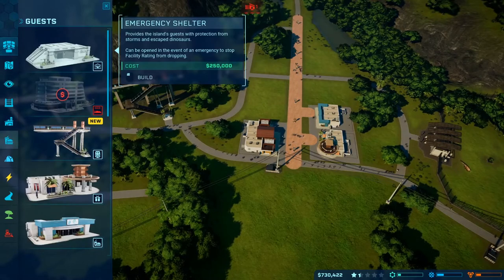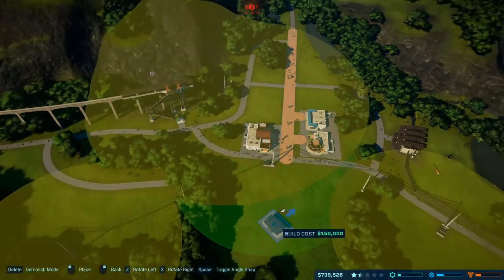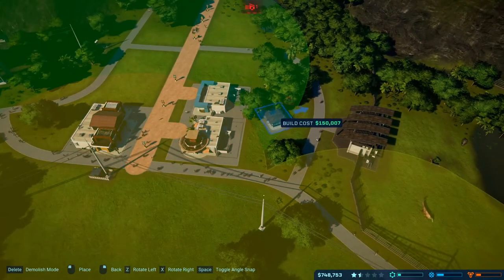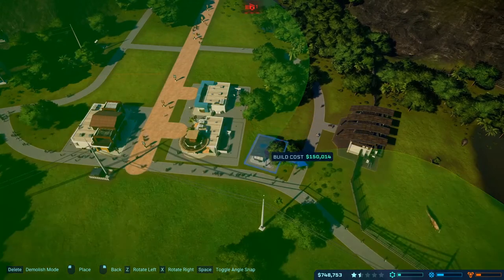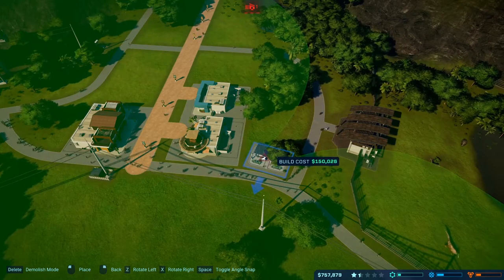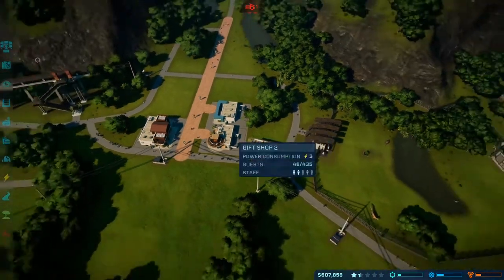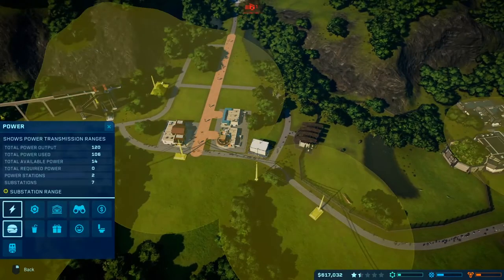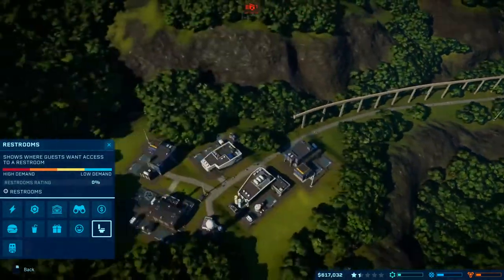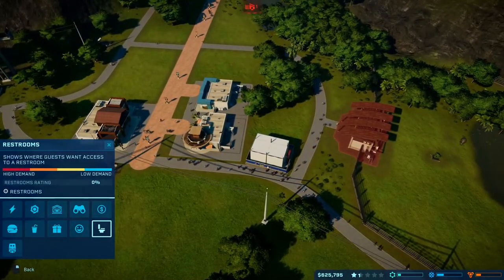So I kind of need to add restrooms in and I'm not sure where they are because it's brand new. Restroom — okay, I imagine having one around here is probably a good idea. I'm still always so bad at placement. It just looks bad. Whatever — good enough. Restroom, restroom — that's about to be built. Honestly that should probably do us for now, just having one in this area. There's really not a whole lot going on here.